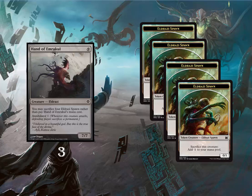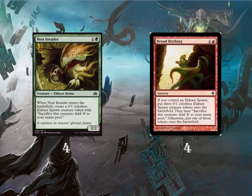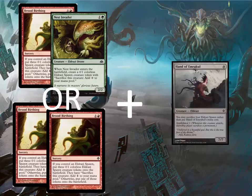This deck focuses on dropping a Hand of Emrakul on turn 3. Hand of Emrakul is a 7/7 for 9 mana which has Annihilator 1, and it can be cast by sacrificing 4 Eldrazi Spawns instead of its mana cost. To cast it on turn 3 we need Nest Invader and Broodwarden. Nest Invader is a 2/2 for 2 played in mono-green pauper decks, and when it enters the battlefield it creates a 0/1 Eldrazi Spawn. Broodwarden is a sorcery for one generic and one red — if you control an Eldrazi Spawn you create three Eldrazi Spawns, but if you don't, you only create one. So in our starting hand we are looking to have either a Broodwarden and a Nest Invader, or two Broodwardens, so we can cast Hand of Emrakul on turn 3.